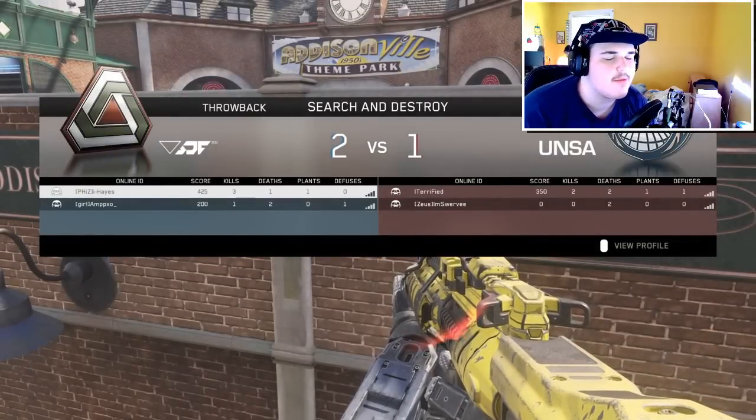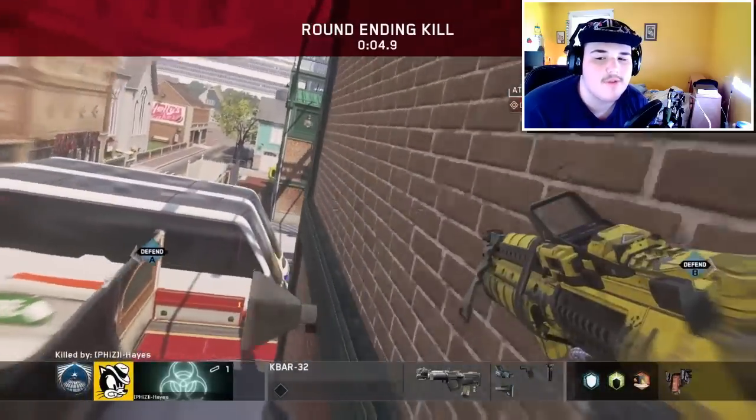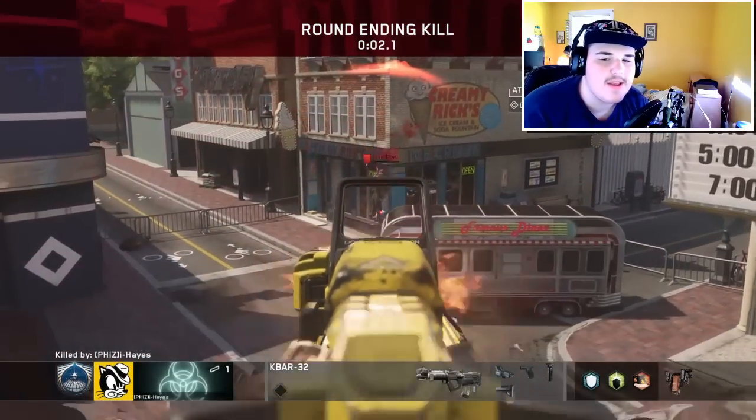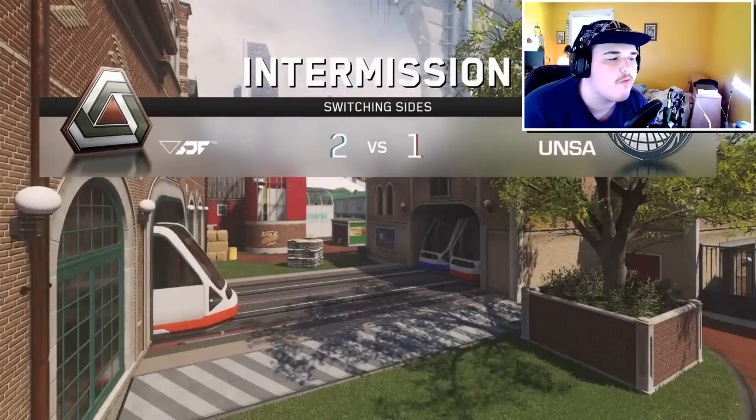I'm only going to cover the most important patch notes. This update brings a lot of new quartermaster content, including mark 2 weapons that give a 15% XP bonus for each kill, so you're going to be leveling up faster with those weapons. There's also over 100 camos, accessories, and more being added.